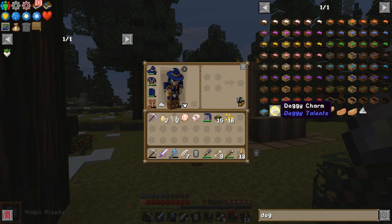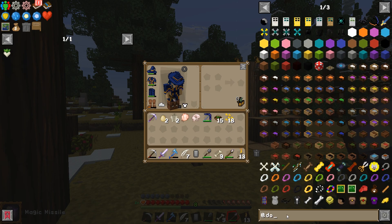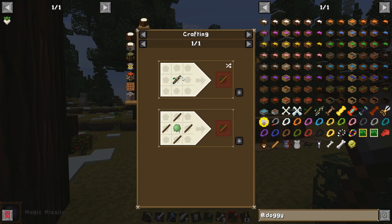I can't make another doggy charm. Doggy talents — there's big bones, tiny bones, treat bags, sunglasses, throw stick. We need slime balls for a lot of our stuff, so maybe I should go look for slime.